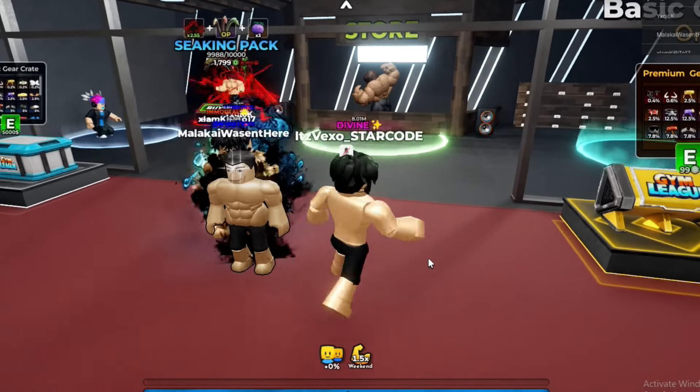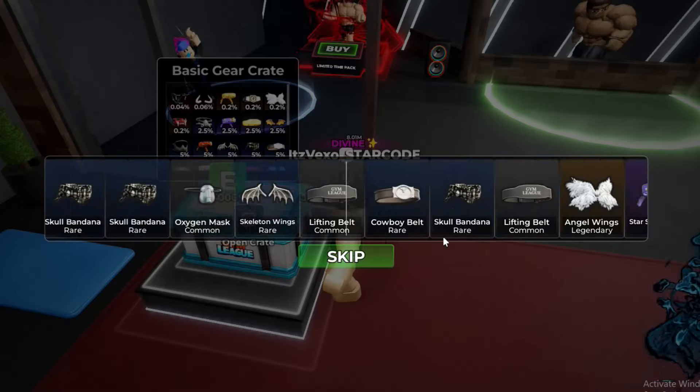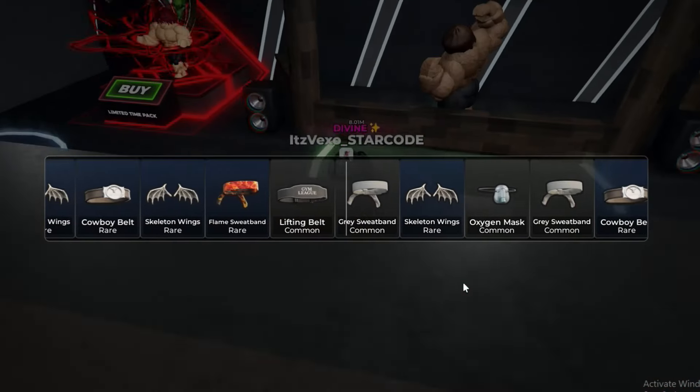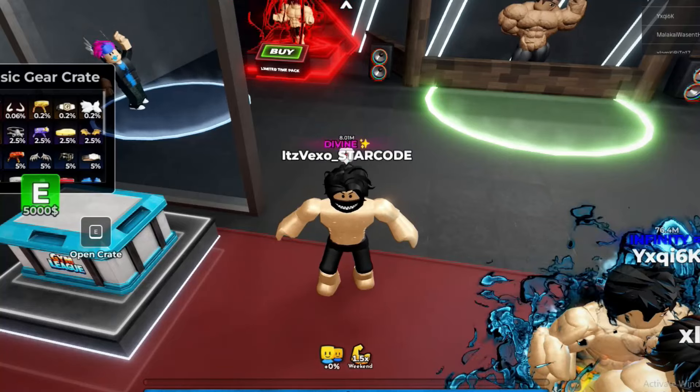What the heck is that tanning fruit? But yeah, let's go to the store. We got a basic crate over here - I might as well open one to see what we get. What gear are we going to get?